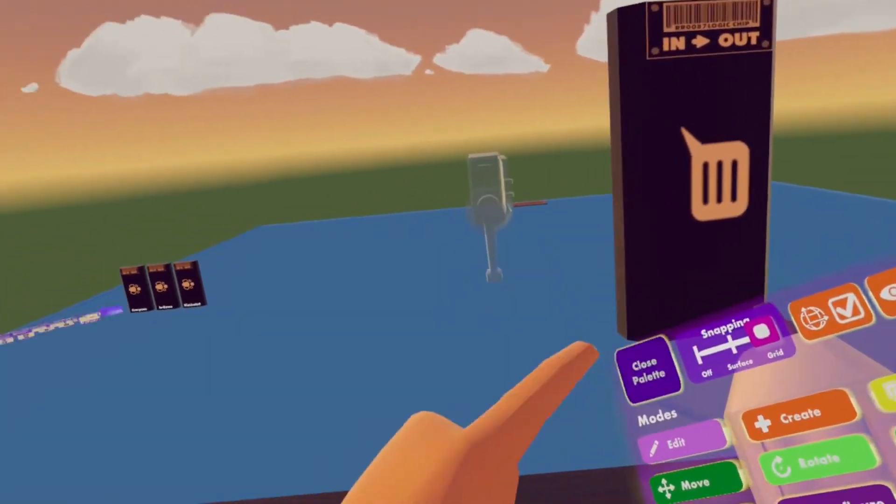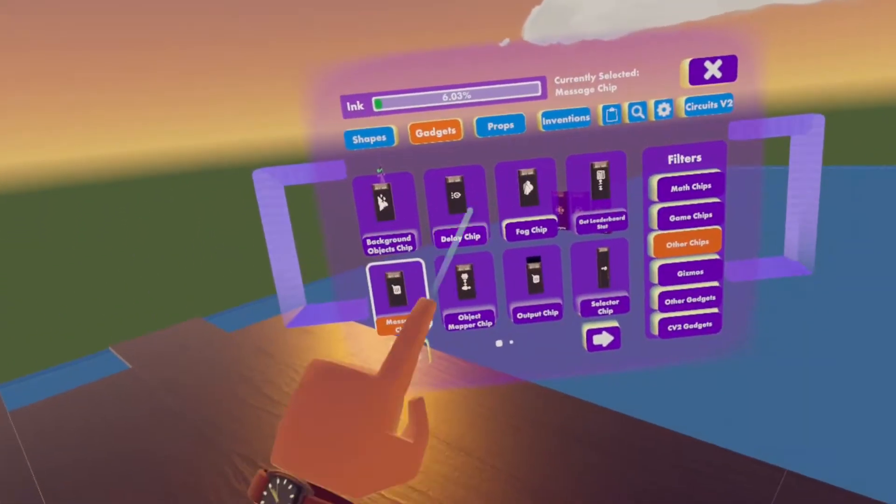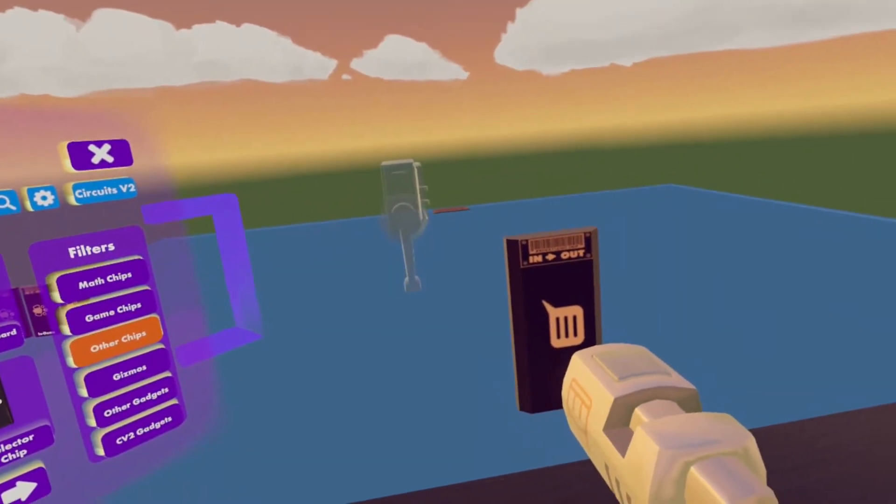Now press on open palette, go to gadgets and then to other chips and there you will find the message chip. Just press on it and spawn it.